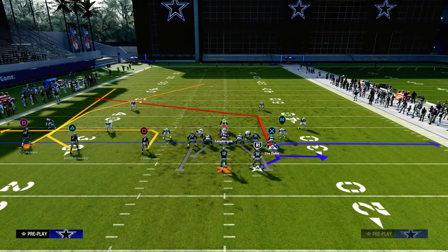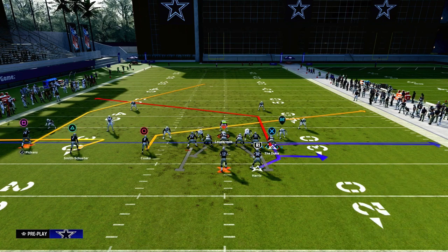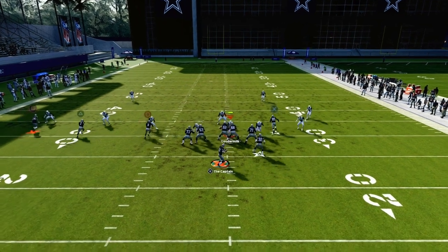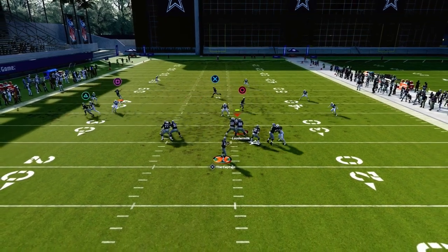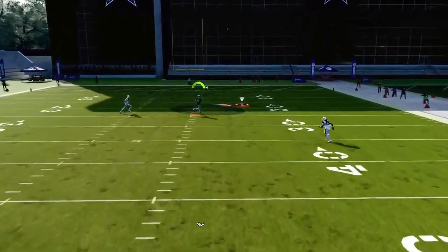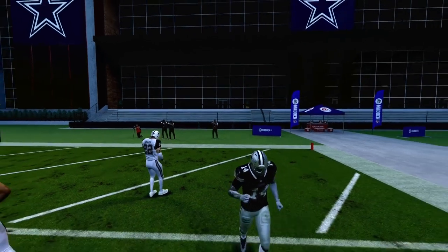We're going to put the tight end on a tight end press post, then we're going to zig the middle trips receiver, slant the inside trips receiver, and block our running back. Basically what you're going to see is against a double Mabel cover two style defense, the deep half is going to get pulled by the slant, and then this just absolutely destroys cover two for a one-play score.